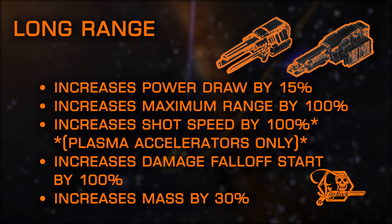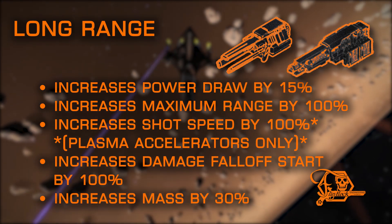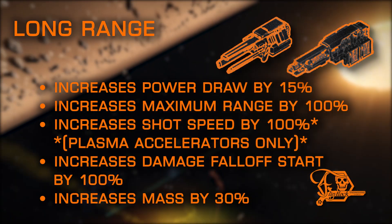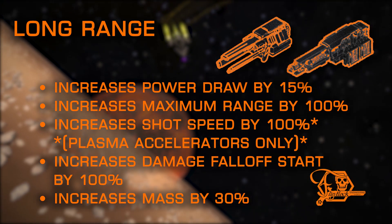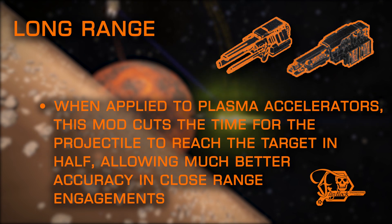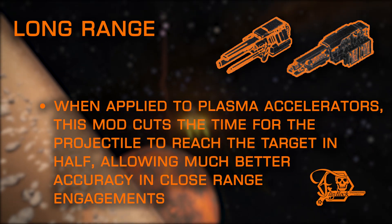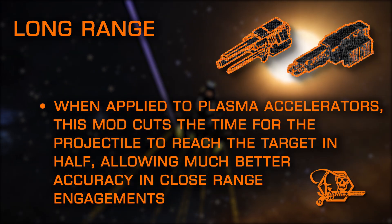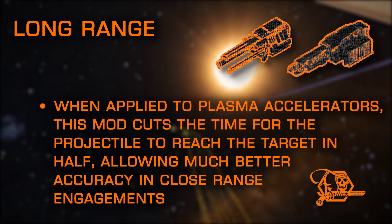The long range mod can help increase your accuracy with both PAs and rails. While slightly increasing power draw requirements, it will double your range and remove all damage falloff entirely, while adding a bit more weight. One of the strongest benefits from this mod isn't as obvious as the stat changes. When applied to plasma accelerators, the 100% increase to shot speed doubles your projectile velocity. This is more advantageous in standard range engagements than in long range engagements, as it reduces the window in which your target can adjust their vector and speed, avoiding a slow traveling projectile and helping land shots more frequently, thereby increasing your DPS.